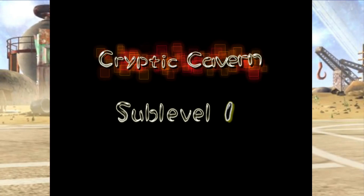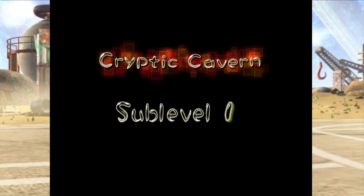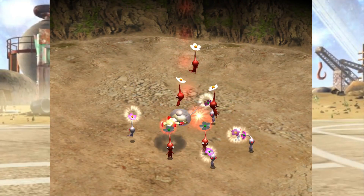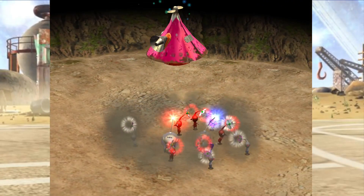And now entering the Cryptic Cavern, where we have five lights, five reds, all of them have beautiful flowers on their beautiful little heads, five sprays, and there's also five floors.